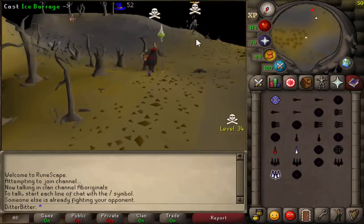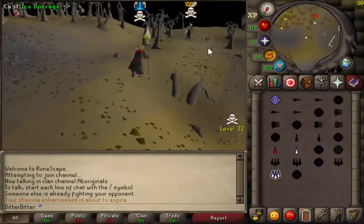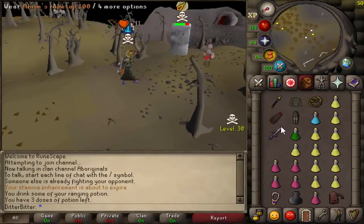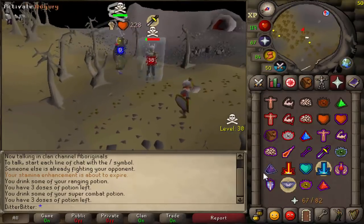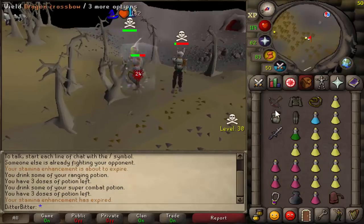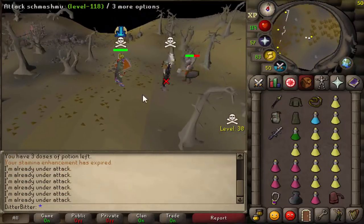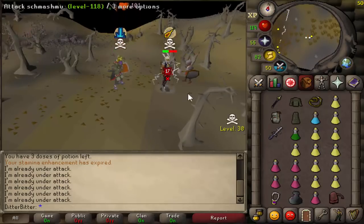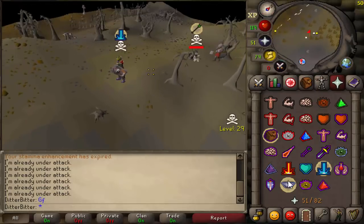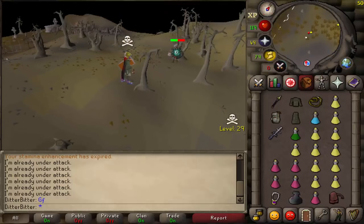Oh my god, I splashed? No way am I splashing. Come on, catch this - okay, we caught it, nice. Let's put a bolt in. There's a dwarf there, I need to be careful. Let's just go in for the spec. Dead. We need to freeze that dwarf. Catch - nice! He just got smited in that hit as well. He's going to be spamming that logout button. Let's just go in for the spec. Dead. 57 for the KO. Good fight.